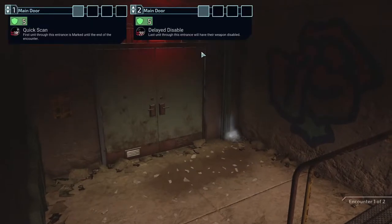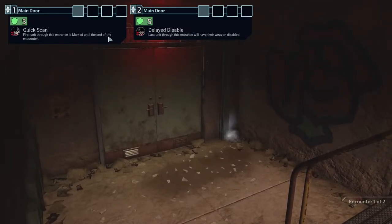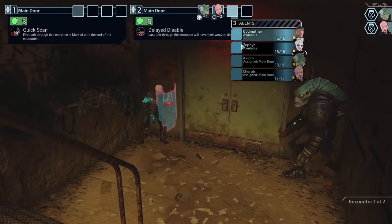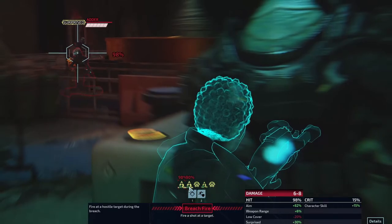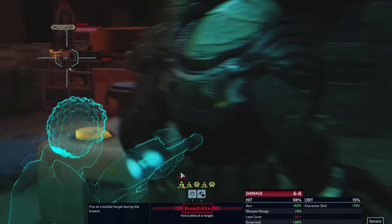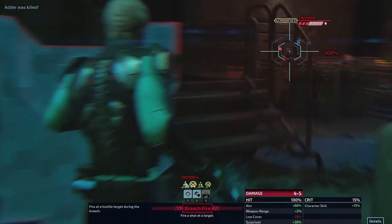Coming up on a friendly VIP. The first unit through this entrance will have their weapon disabled, but the last unit through is marked until the end of the turn. I'm fine with this because we can send Zephyr through last and not worry about it since her weapons can't be disabled. I wonder if we'll see any special dialogue from Axiom, being a Muton himself fighting against all these Mutons.